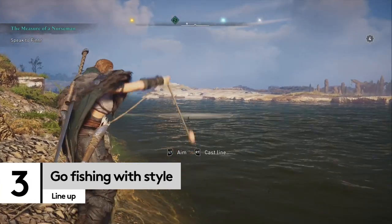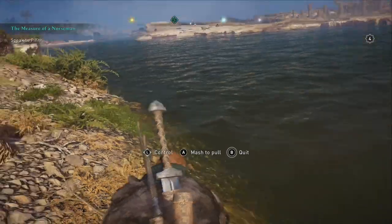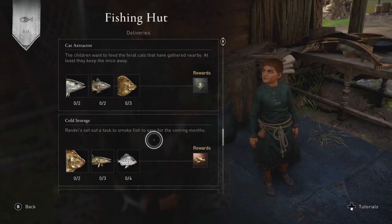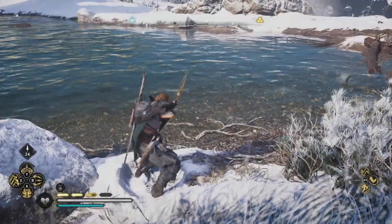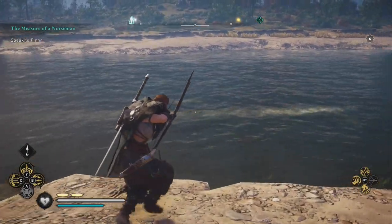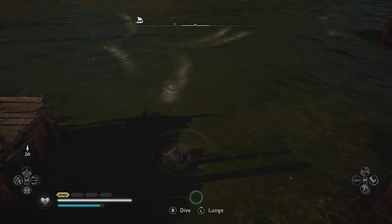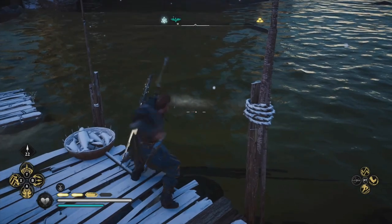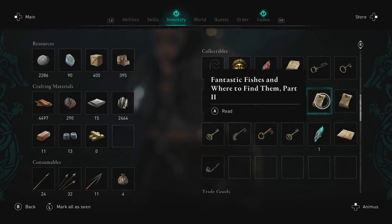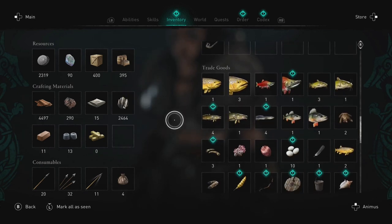Sure, you could fish with the line that the adorable kid at the fishing hut in your settlement gave you, but where's the fun in that? The fish that you'll find in rivers and ponds across the world are all necessary for those fishing hut prizes. While you could just stand at the side and wait for them to bite, it's far more fun to use your bow and arrow — or just jump in and start swinging your axe. If you're looking for specific fish in specific areas, merchants across England will happily sell you copies of 'Fantastic Fish and Where to Find Them.' These will then end up in your somehow impossibly full inventory bag.